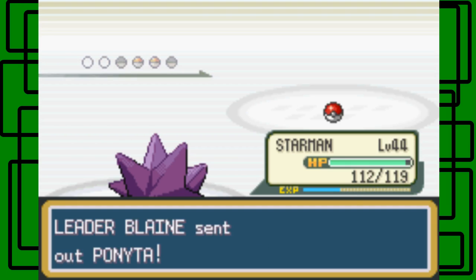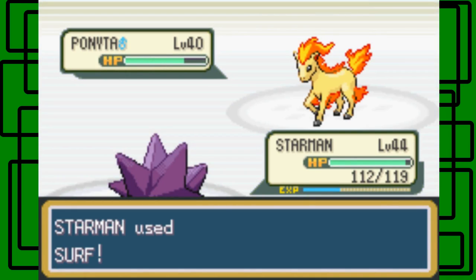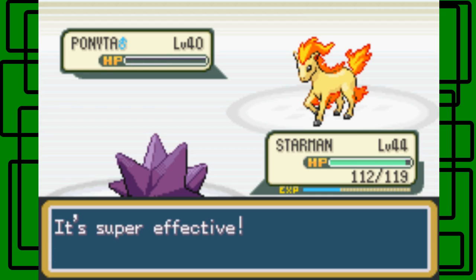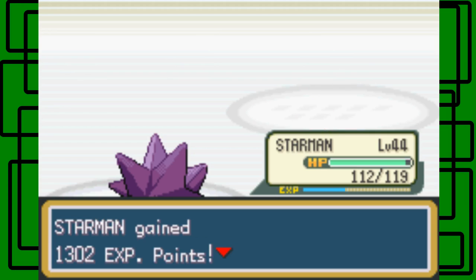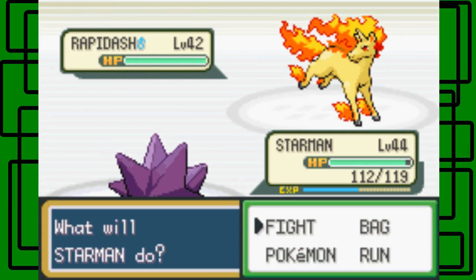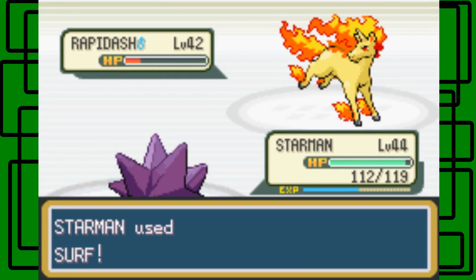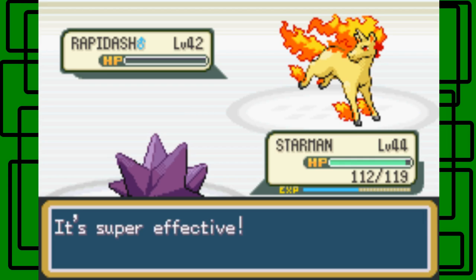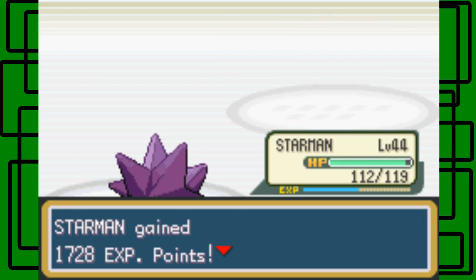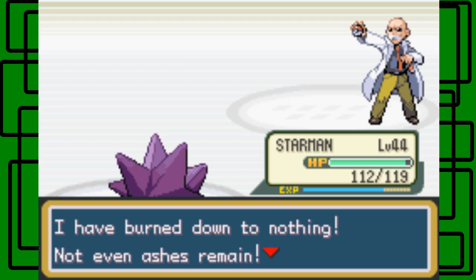Arcanine is really powerful. Staying in for Ponyta — it's level 40. I think Blaine also has a Growlithe, Arcanine, Ponyta, and Rapidash. So his last Pokemon should be Rapidash. One-hit KO on that Ponyta, level 40 male. Rapidash comes out — level 42 male. One-hit KO, critical hit! Starman kind of stole the show, but I was trying to switch to other Pokemon. It made me go back to Starman because I was struggling.